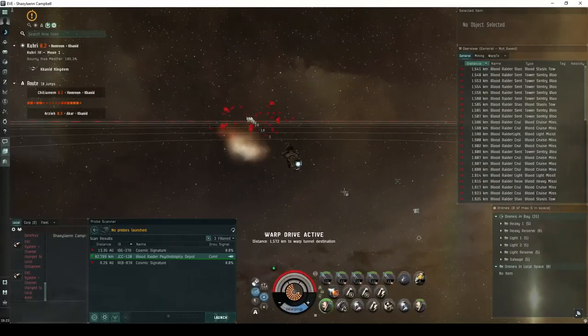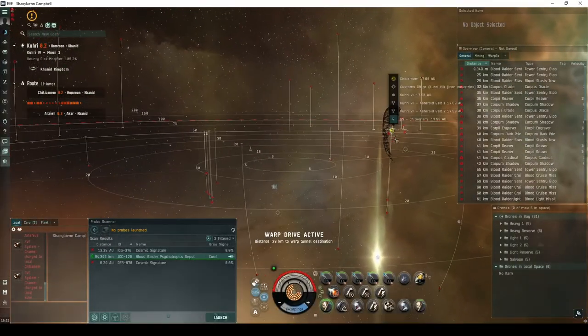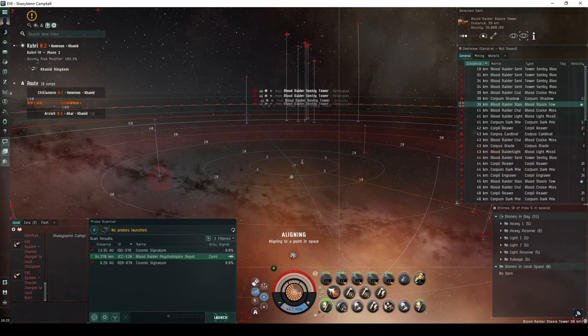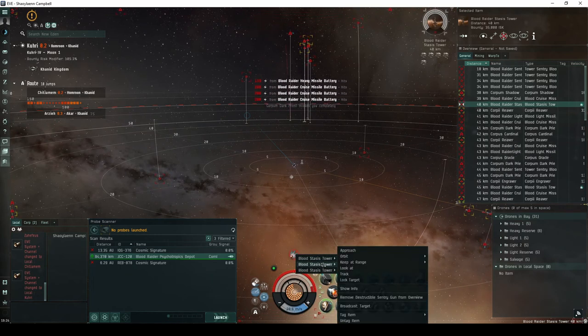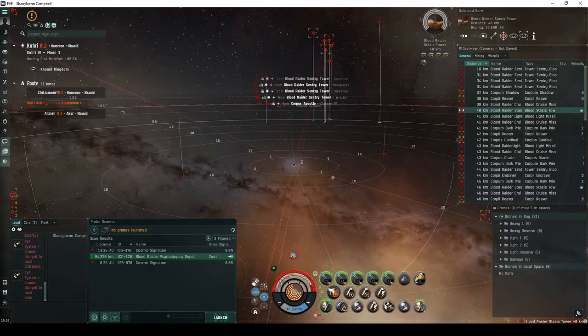In the third room, you'll land near a Blood Raider fortress that's tightly guarded by a group of 28 Blood Raider NPCs, along with a series of towers and missile batteries. You'll quickly be held in place by three powerful Blood Raider stasis towers. The Blood Raider NPCs range from frigates up to battleships, with the Exsanguinator flying a battlecruiser. The incoming damage from the crew's missile towers and battleships in particular can be quite extreme.